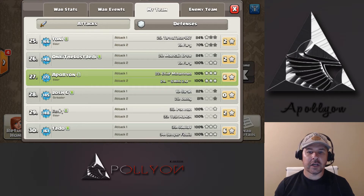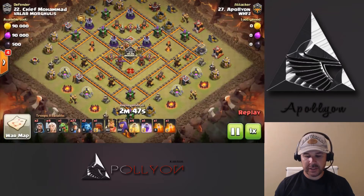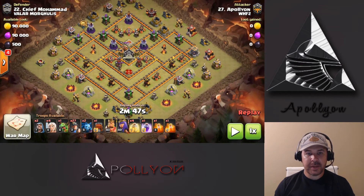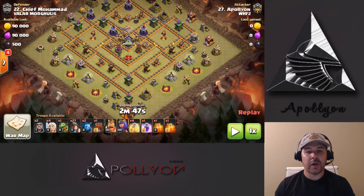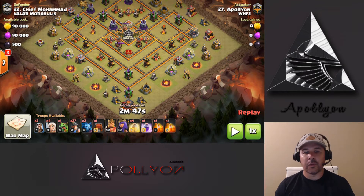Really cool attacks in my opinion. Let's go ahead and look at the first one on base number 22. When I looked at this base, there were a lot of different ways I was thinking about doing it. But I noticed that the queen was going to get so much value coming in from 6 o'clock and either walking all the way up to 9 o'clock or walking all the way to 3 o'clock. It's a symmetrical base, so it really didn't matter which way she went. I wanted to come in at 10 o'clock, and I was hoping that the queen would walk from 6 o'clock to 9.